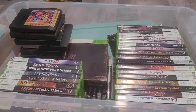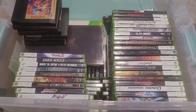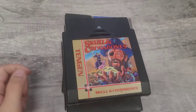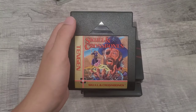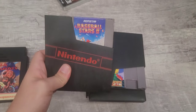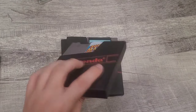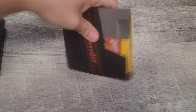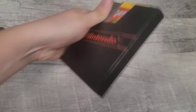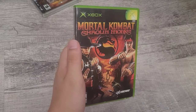Now we're on to the Xbox 360 box. I'll run through the Nintendo games real quick: we got Tangan, Skull and Crossbones, Baseball Stars 2, Pac-Man, Mario Bros 2 with the manual, a biking game Mac Rider, and Bull Rider Fighter with the manual.